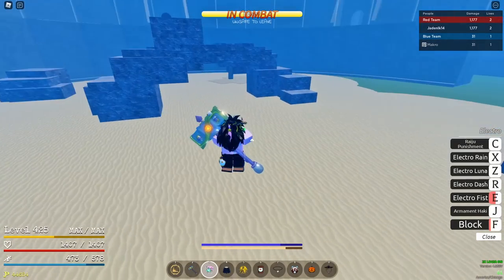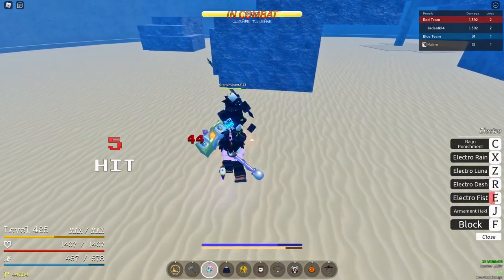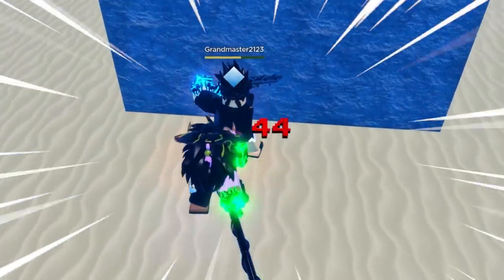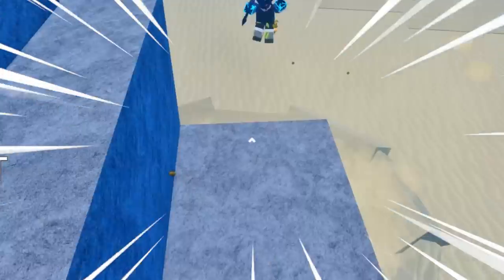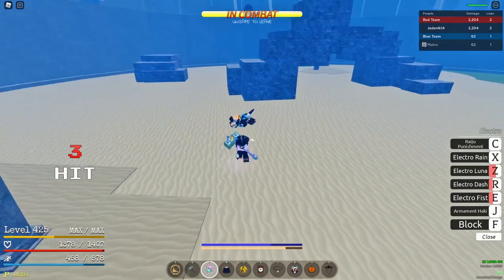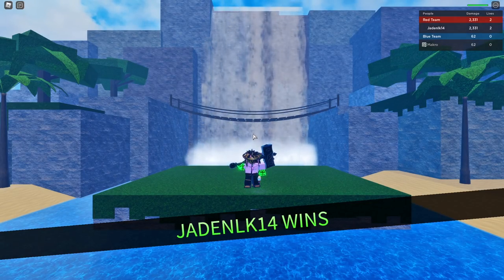Second stock — let's see what this guy comes out with. We have all our cooldowns and Electro. Get him straight to the wall, go for the dash, go for Luna, and then go for Smash — this boy is getting it all. Go for Raiju Punishment — and he left. That was kind of crazy, lowkey. I think I might have found a decent Electro combo.